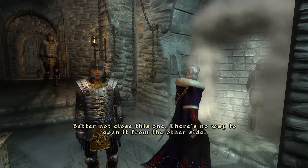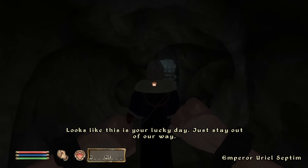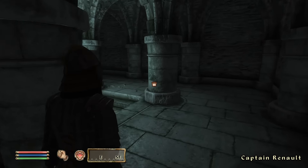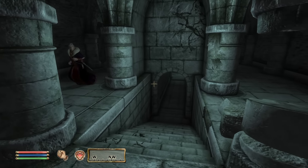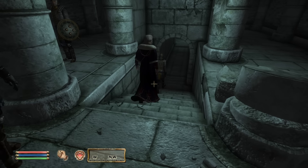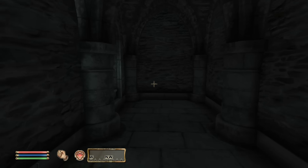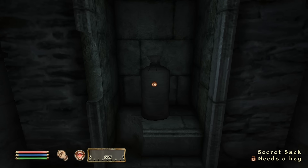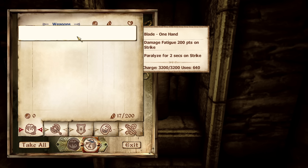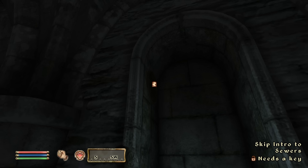Better not close this one — there's no way to open it from the other side. Looks like this is your lucky day. Just stay out of our way. One of the big main features of this mod: here's an option to skip the tutorial. If you haven't played Oblivion before, I definitely recommend doing the tutorial, getting emotionally invested in the story. But if you've got 4,000 hours like me, come over here, open this secret sack, collect the skooma, collect Lil Rhee, and then we have an option up here to skip the intro to the sewers.